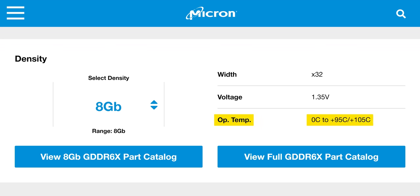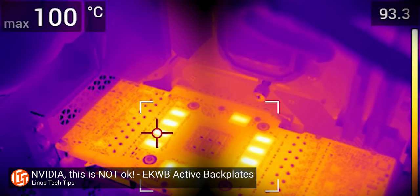GDDR6X is now rated for 105 degrees on Micron's website — I guess they got tired of all the inquiries about RTX 3090s overheating at 100 degrees. I promised to talk about more than just a new GPU today, so let's change gears and talk about the new, straight-talking approach that NVIDIA has taken around this launch.